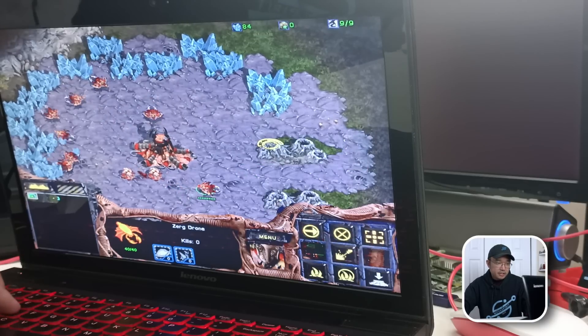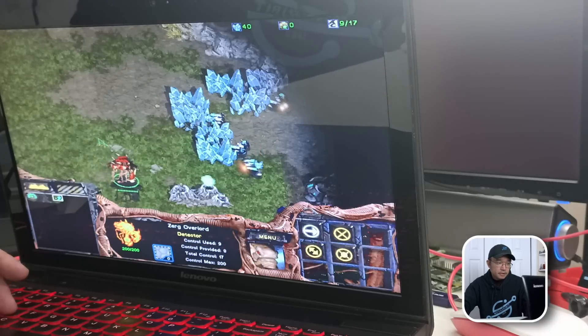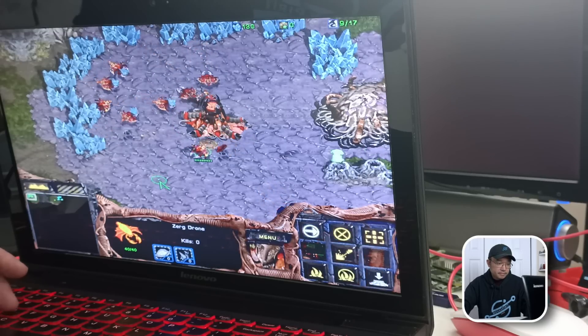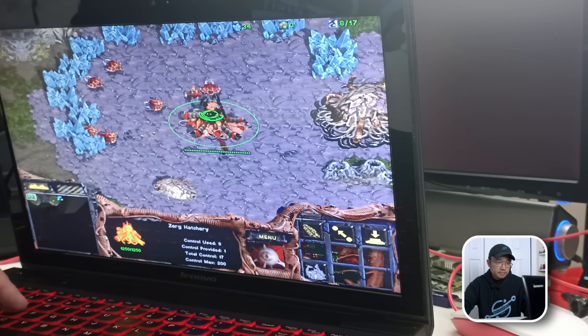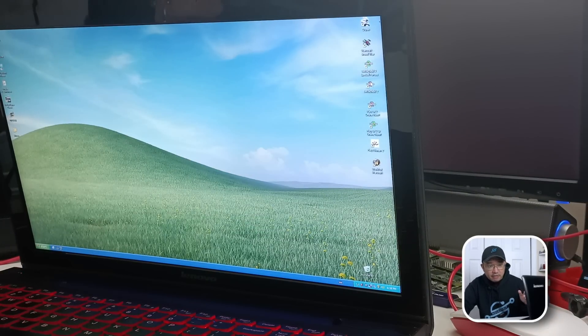I'm running a build: extractor, drone, spawning pool. Build a couple more drones, some Zerglings, and rush the base — everything seems to be working perfectly fine. For Battlefield 2 and games like Brood Wars, I plan to get the no-CD patches. For Brood Wars specifically, I can go to Blizzard and download the latest patch that doesn't require the CD-ROM anymore, which I'll probably do for most of these games.